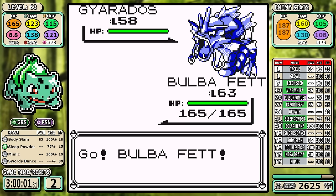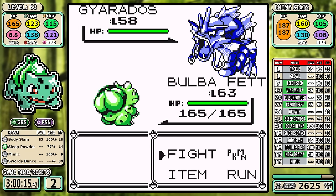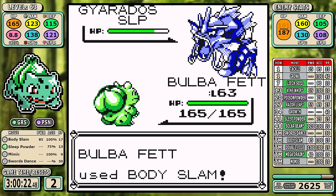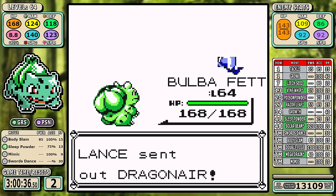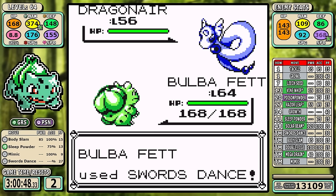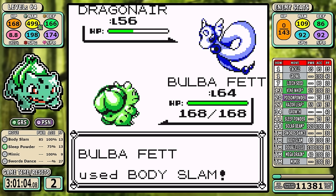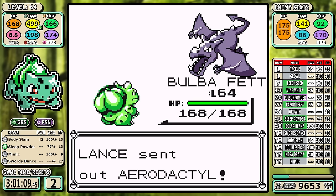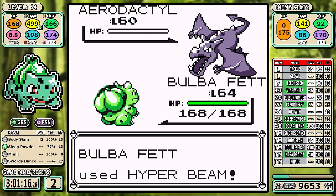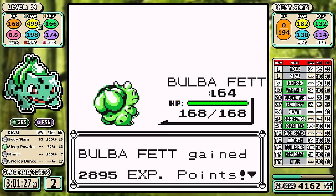Against Lance we have to take it the old-fashioned way — setting up is a fool's errand here. I use Sleep Powder, smack it around, and take Hyper Beam for fun. I'm not setting up because I'll level up directly after. Poison is actually a really high-tier defensive typing in the late game since the Dragonairs only spam Agility, and Aerodactyl is the only thing that can really do damage. I set up the full complement of Swords Dance, getting over 170 Speed. Plus six means even resisted damage one-shots the rock bird, and the Dragonite meets the same fate.